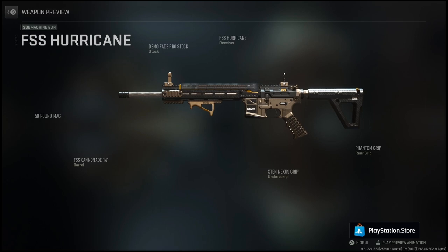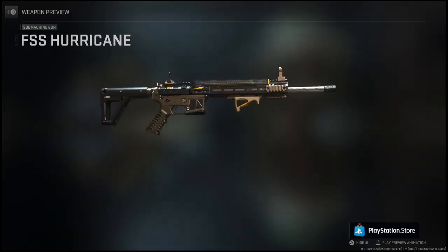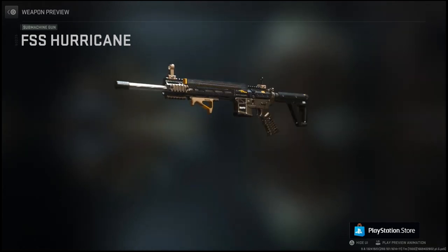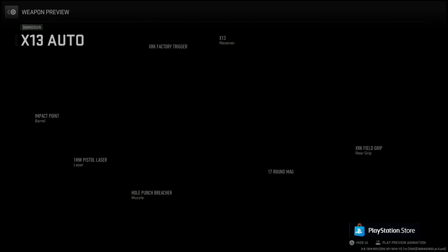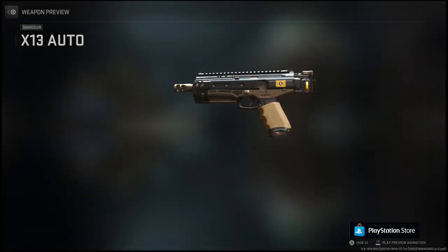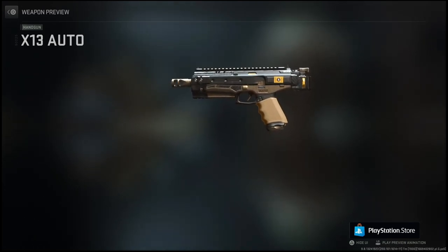And here is a preview of the Hurricane — that's pretty cool. It actually looks better in game than it looked in that image. And it's for the Hurricane, so a gun that's decent. Especially if you're going to level it up, you might as well use it. And this is for the X13 — so again, if you are leveling up the X13, you might as well just use the attachments that you have on the blueprint by getting this one right here.